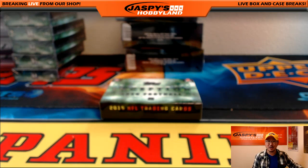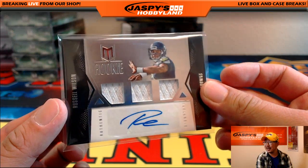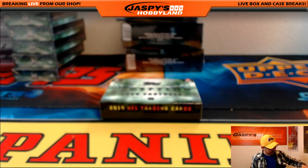All right, well there you go folks — a nice two-box break. Random divisions from JaspisHobbyland.com. Another two-boxer is in the store right now; they'll have a chance at rookies like this. There you go, ladies and gentlemen. Thanks very much, folks — we'll see you next time on JaspisHobbyland.com.